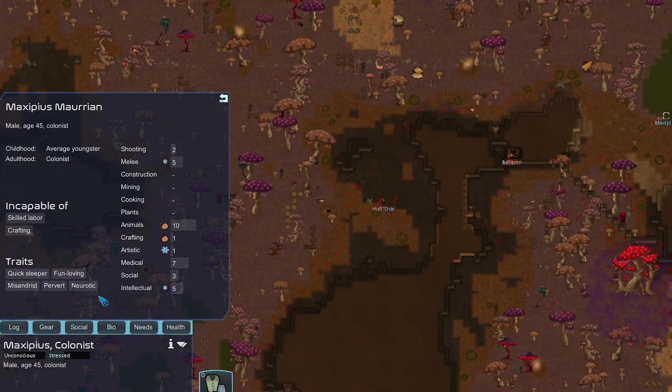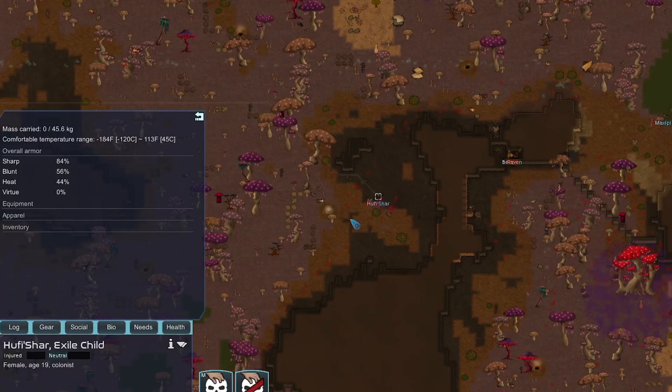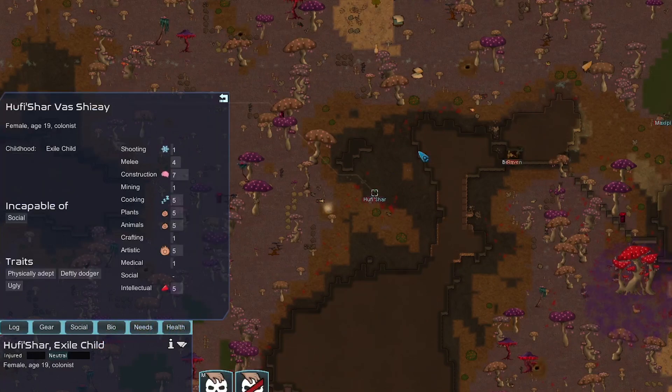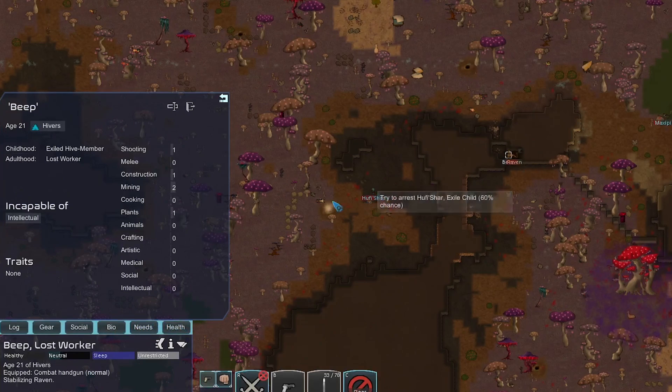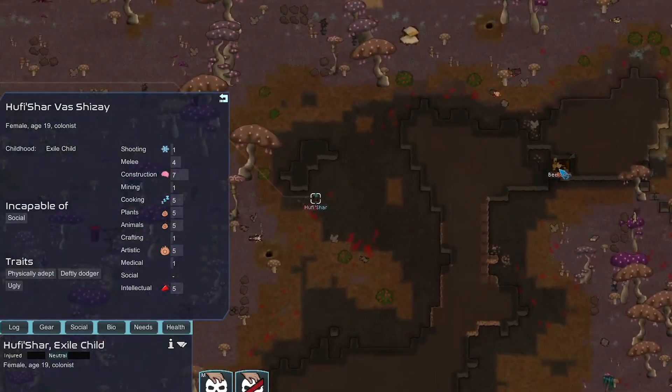This other guy over here has three hours. He's not especially good — quick sleeper seems like his only good trait. He does have some gear we'd like to strip. Oh — this guy is actually just getting up and walking out of here, which really sucks. If we want to arrest him there's only a 62% chance of success.